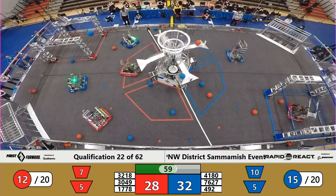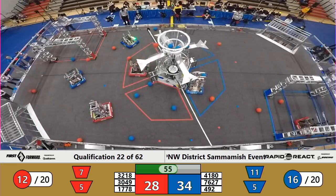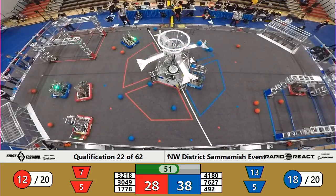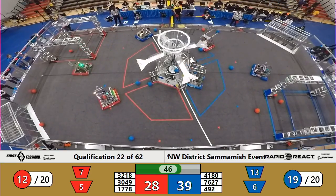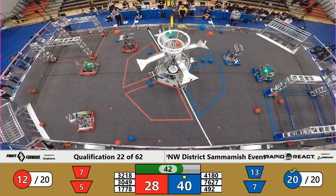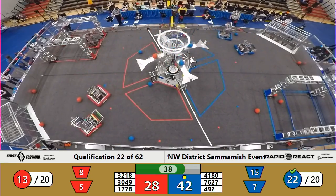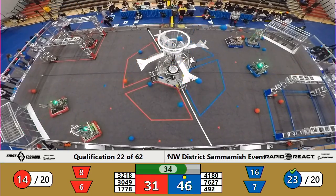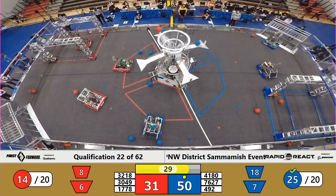Blue Alliance has pulled out to the lead now 32-28 as we're under a minute to play. Both alliances are quickly approaching those 20 cargo necessary to pick up a ranking point. The Blue Alliance is now just two away, and they will secure it thanks to Bearcat Robotics. 76-27 puts two in the lower hub, and that takes home a ranking point for Blue. Red Alliance not far behind, with 13 cargo split between the upper and lower hubs, but Blue Alliance holds the lead as we hit our endgame period.